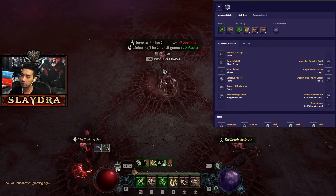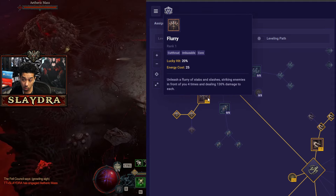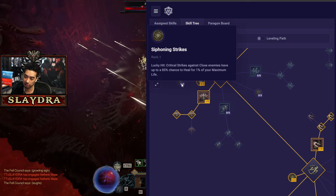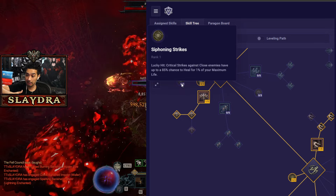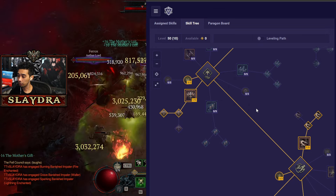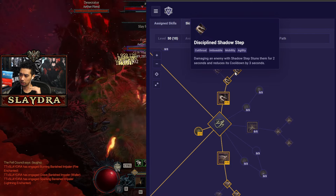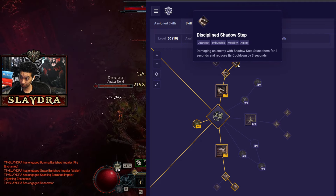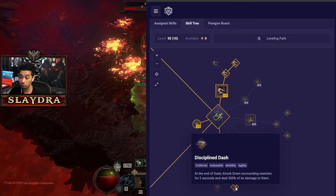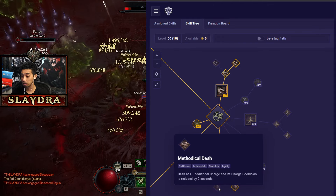For the skill tree: the first two points don't matter, and we only need one point in Flurry. We don't need Siphoning Strikes — Andariel's gives us enough healing. Watch my HP: if I ever take damage I go right back to full because Andariel's is Andariel's. We run Flurry, and I like having extra agility so we run Shadow Step. Both agility skills get one point each for highest uptime. The knockdown node at end of Dash applies crowd control which helps, or you can run Methodical — both are good.